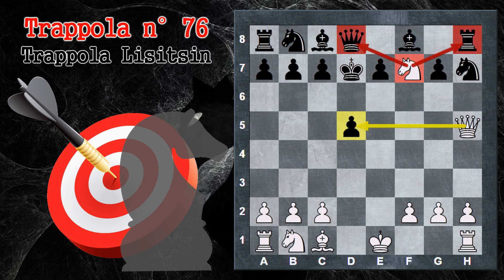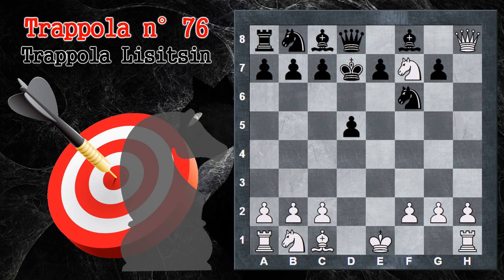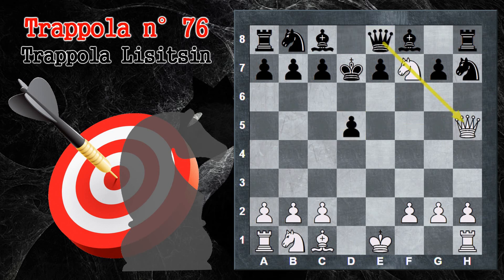Inoltre doppio a donna e torre. La mossa migliore per il nero, ma ormai è troppo tardi, è giocare cavallo F6 contraattaccando la donna, ma semplicemente il bianco guadagna materiale qui. La donna si salva, ma il bianco può ritirare il cavallo, volendo anche dando scacco, e la partita prosegue con un netto vantaggio del bianco. Se viceversa il nero prova a spostare la donna per inchiodare il cavallo, si va a prendere il matto subito, proprio per via di donna per D5. Non c'è niente da fare.